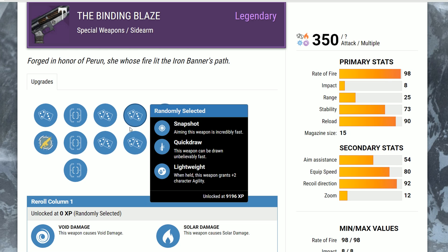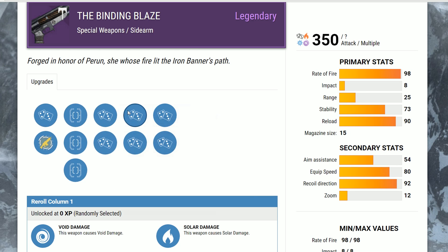For this column of perks, Quick Draw is the only thing I feel you should actively be going for. Unless you have a Fideian Aspects or a Bladedancer with the Quick Draw perk — then please take Snapshot. But Quick Draw is the best all-around perk because Snapshot got nerfed a while back. Lightweight just doesn't really do anything; it doesn't warrant a perk slot. Sidearms as a whole should just have Lightweight on them already as a normal built-in perk.